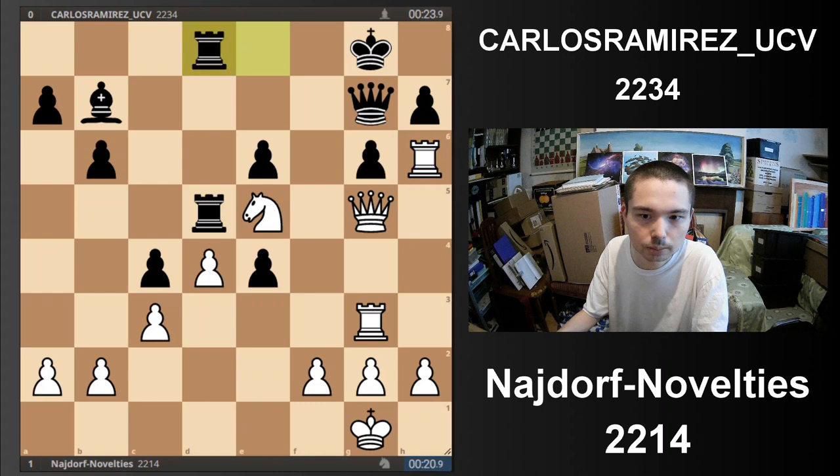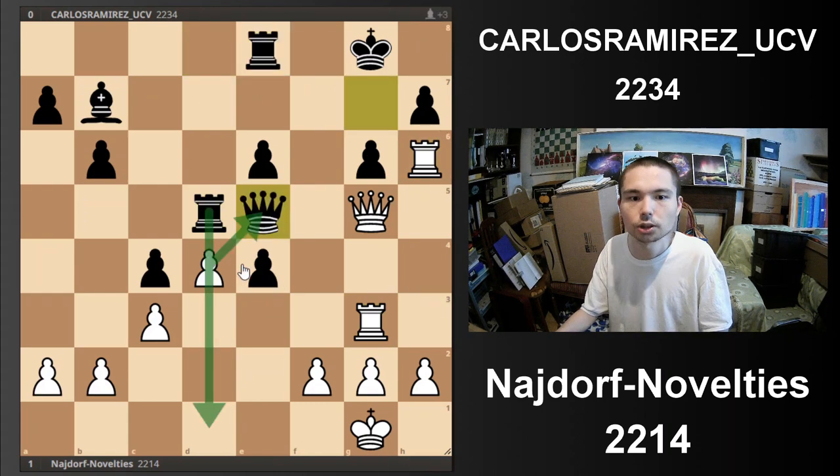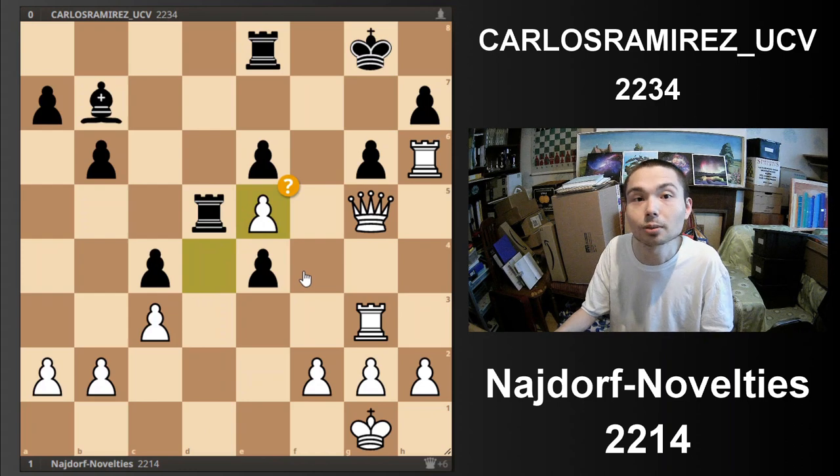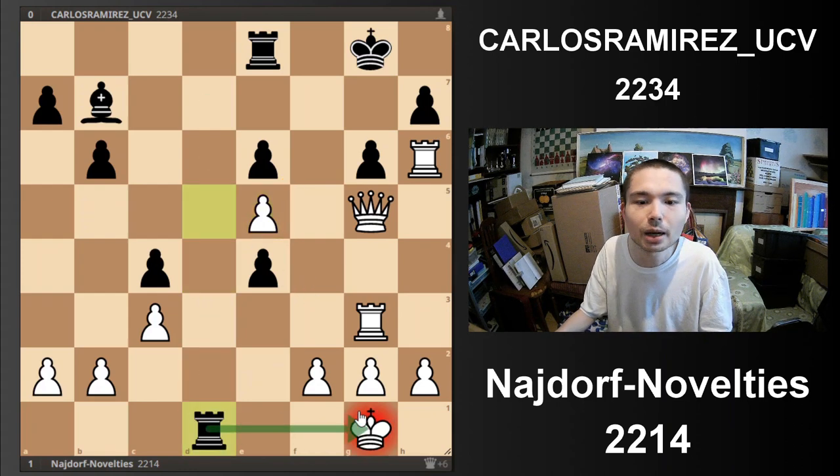Rook d5, rook up, and now rook d8 — it was this fancy move. Queen takes doesn't work — just can't blunder mate in one. Don't fall for this trap in your own games, just to blunder mate on the back rank.